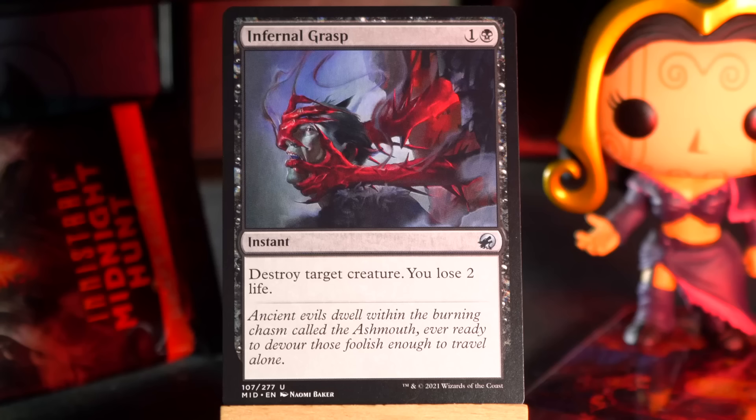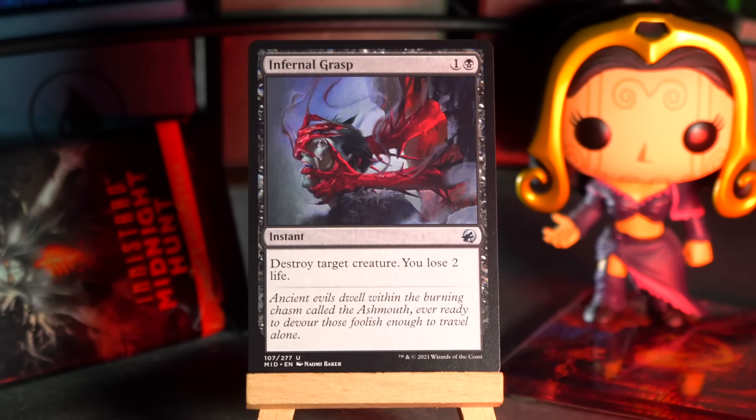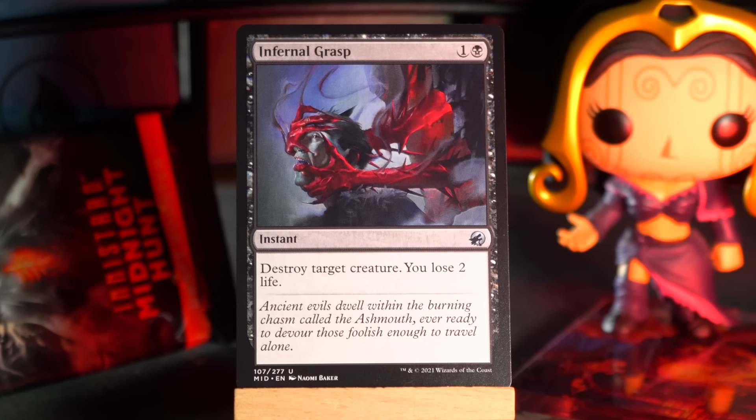Are we on to uncommons yet? I think we are. Nope — one more common at least. We got Gavany Silversmith. Three and a white for a 2/3 human soldier, and when it enters the battlefield, put a +1/+1 counter on each of up to two target creatures. One of them could be this guy, so it could be a 3/4, a 4/4, and a +1/+1 counter somewhere else. You could put them other places, and that tended to be what I saw happen — and it tended to hurt.